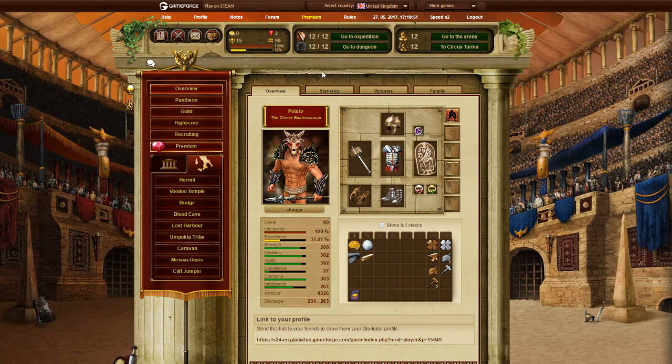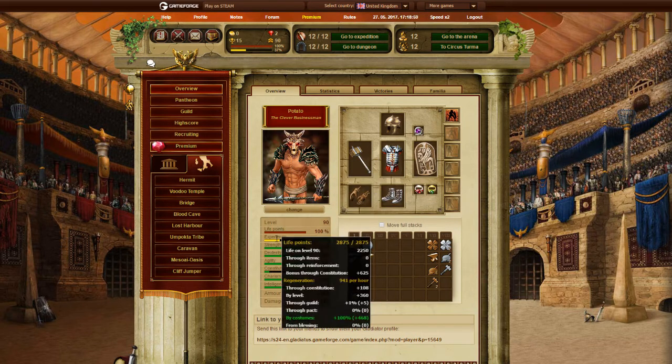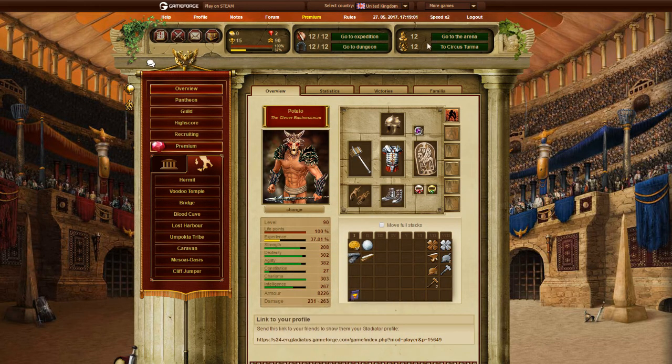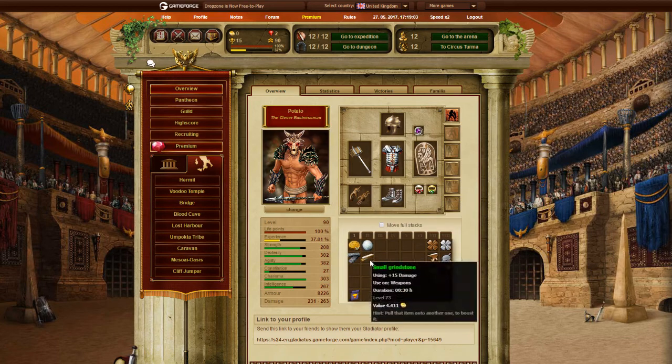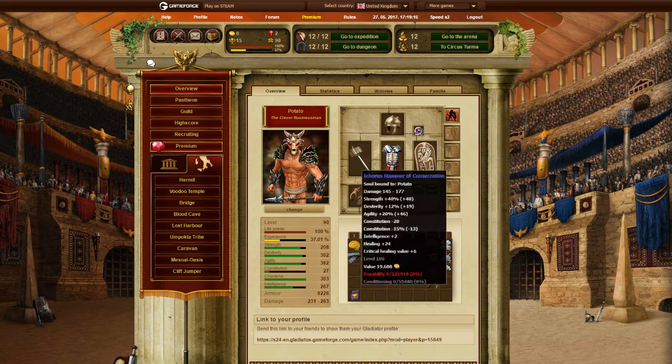This is the basic overview of your profile once you log in. This is your name, your title, your character, level, life points, experience, and basic stats. You have gear right here, inventory, the standard battle used in Expedition and Arena, and dungeon battle used in Dungeon and Circus Turma, along with 4 different mercenaries.